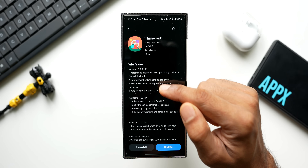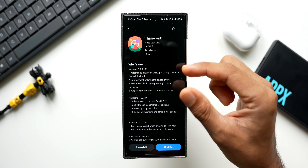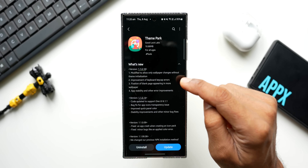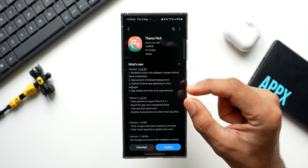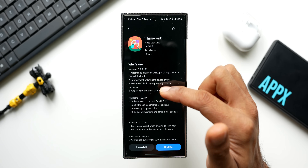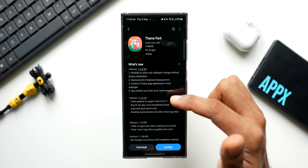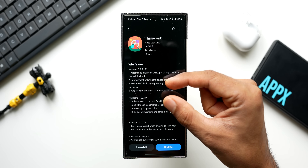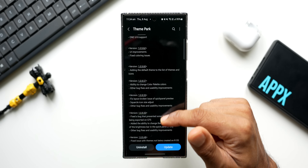The all new version is 1.1.0.18, and in the changelog we've got a few fixes and one new feature. The first says: modified to allow only wallpaper changes without theme initialization — that sounds interesting. The second says: improvement of keyboard keycap errors, fixation of blank page appearing in more wallpaper app stability, and other error improvements. So these other three points are all about fixing errors and stability improvements; the first one is the new feature.